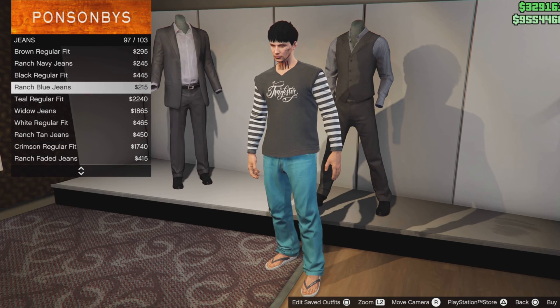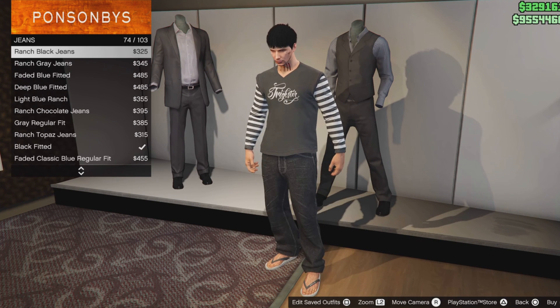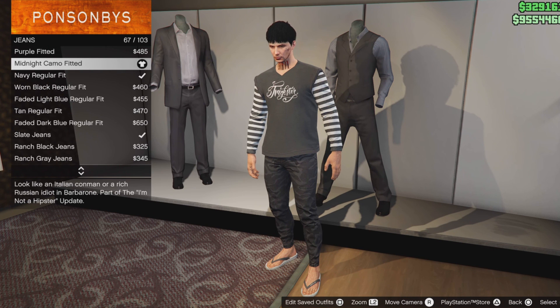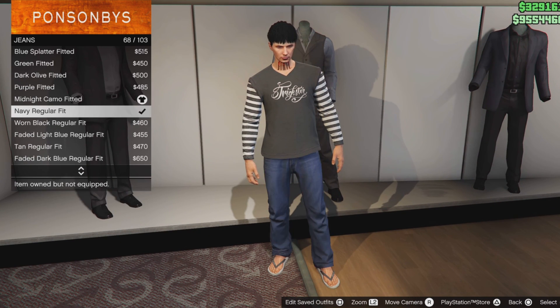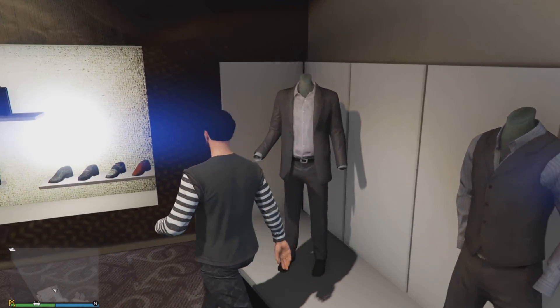Now go down to jeans and select any type of skinny jeans. I'm scrolling and I select this midnight camel fitted jeans — should be number 65.